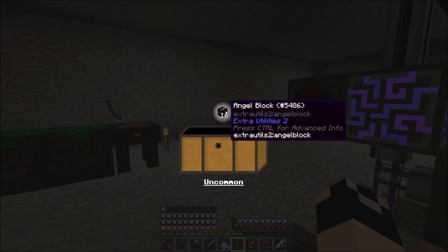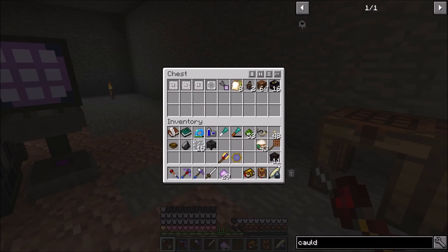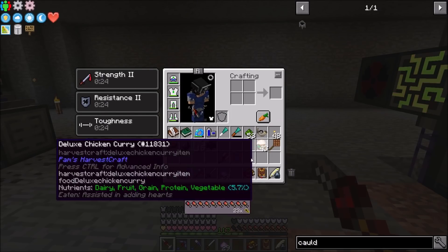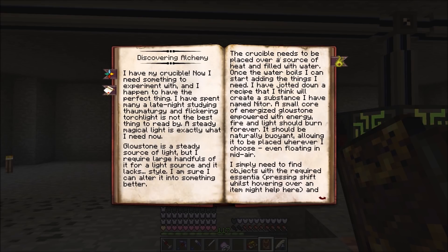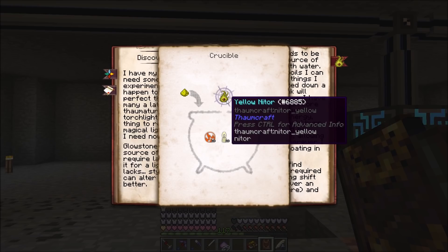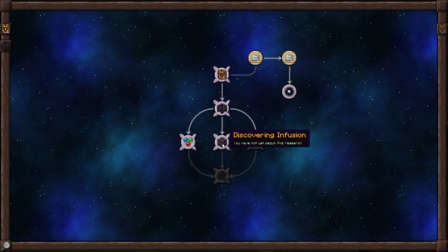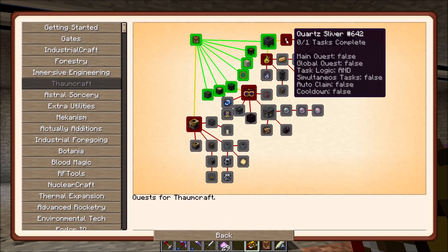We got 16 angel blocks - that's actually kind of nice! Now that we've got the crucible it talks about making Nitor. Yellow Nitor - we can open it up and see we need 10 Potentia, 10 Lux, 10 Ignis, and a piece of glowstone to make yellow Nitor. And I believe that's actually the next quest - make Nitor, yes, and quartz slivers.